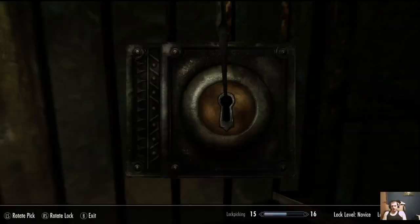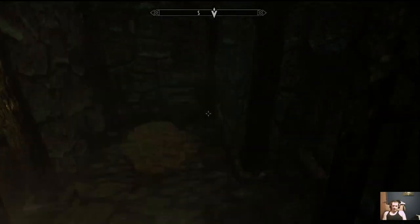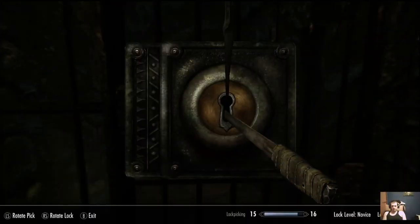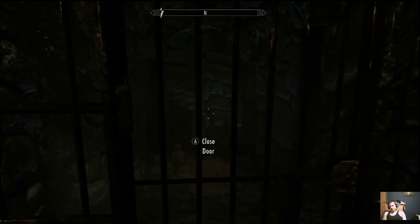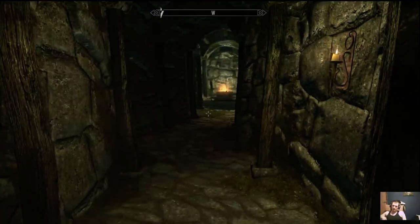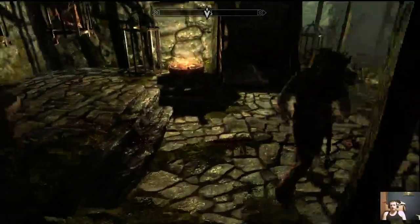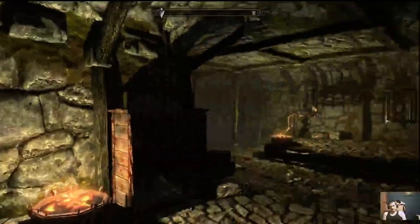There's nothing over here, but again more lockpicking experience. We broke a lockpick — notice at the bottom it says Lockpicking 15 of 16, and the blue bar shows how far it's filled. We leveled up to 16. This is how you level in Skyrim — there are no classes, only your race. You level up your character based on which skills you use, so you can do literally anything in the game. You're not bound to be a fighter, mage, or anything like that.